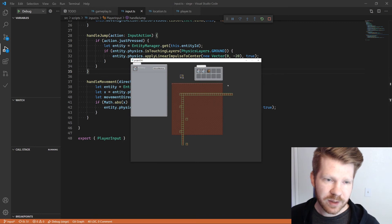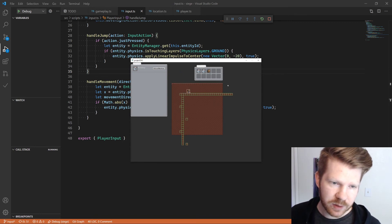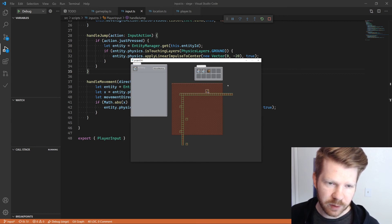So what that ends up looking like is that I can press left and right and we move, and if I jump — and also if I keep pressing jump — we won't keep jumping while we're in the air. So that's great.